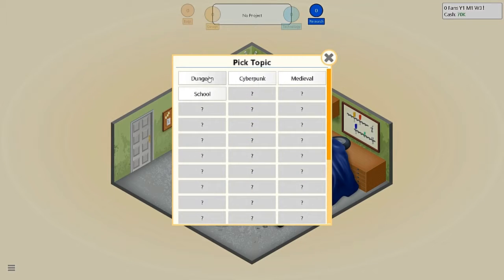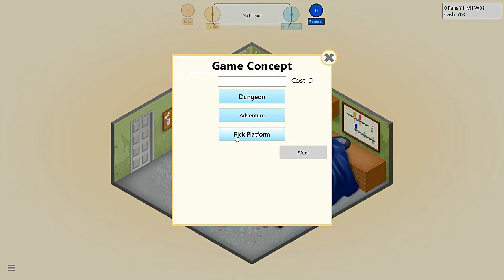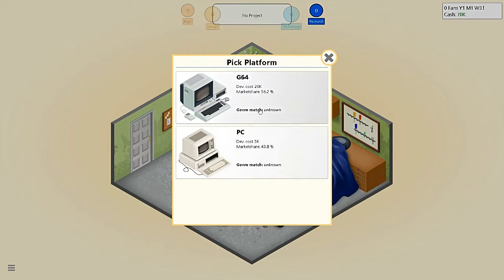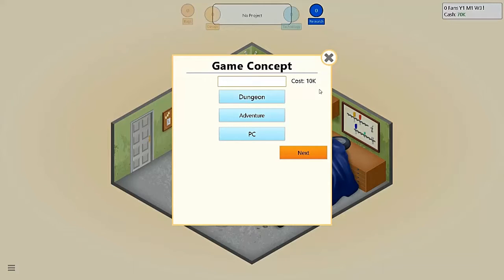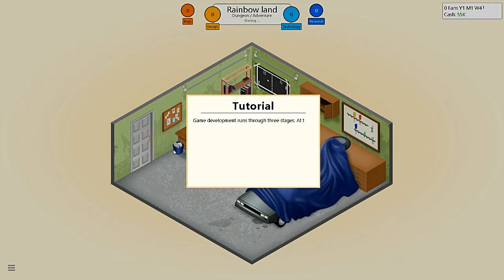First I want to pick a topic. Back then dungeon games were pretty cool — it would probably be like an adventure game. How much money do I have? Alright, so I have $70,000. I probably want to do it on the PC. I'll call it Dark Abyss — nah, how about Rainbow Land. For reasons. What kind of graphics do I want? Text-based or 2D? I have to use 2D graphics. That's a lot of money.